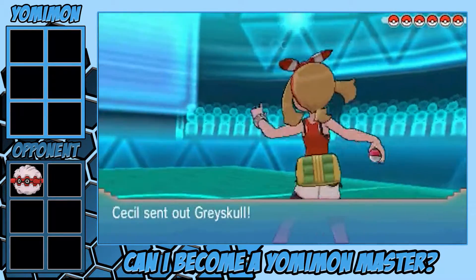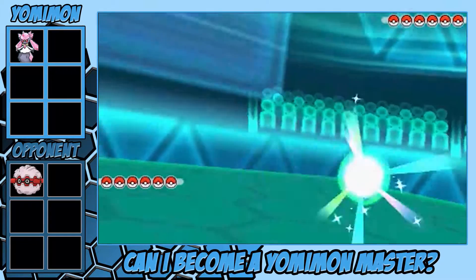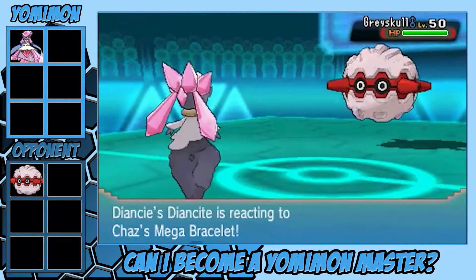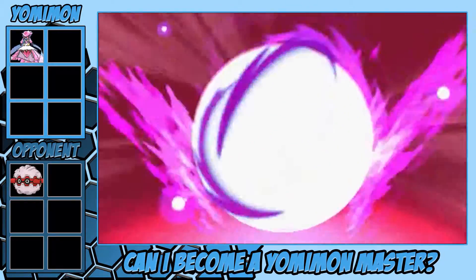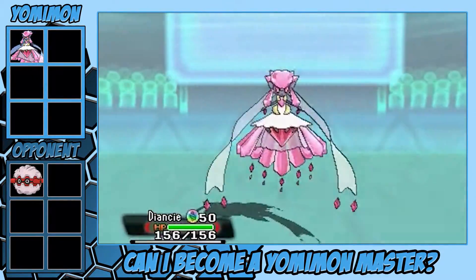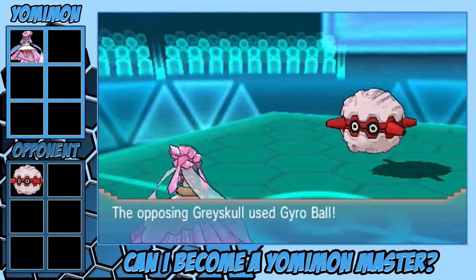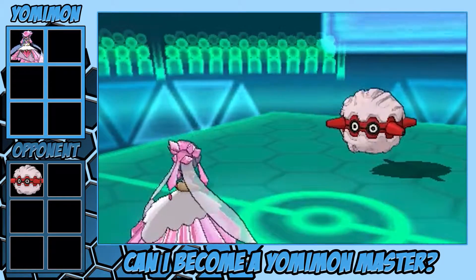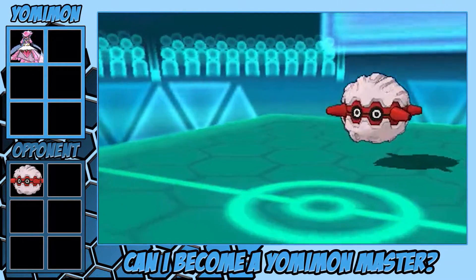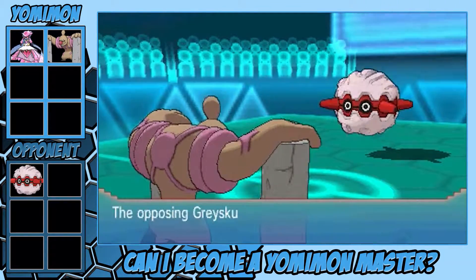He does just that and brings out his Fortress, and I bring out my Diancie and Mega Evolve — it's been a thing in almost every match I've led with Diancie this whole time. I Protect because I like to scout. I haven't gone up against a lot of Fortresses before, so I didn't know. Now I know it was going to use Gyro Ball, and I'm like, okay, that's super effective — I want the heck out of Dodge on that one.